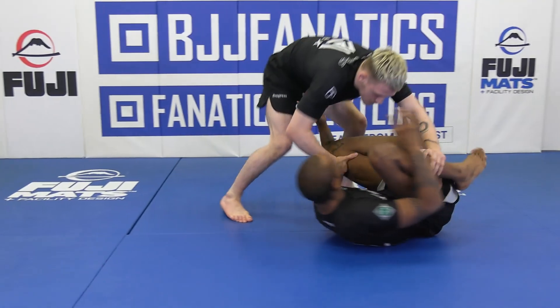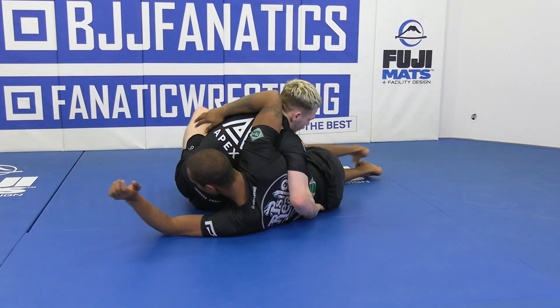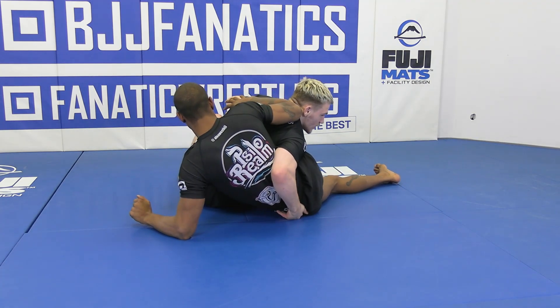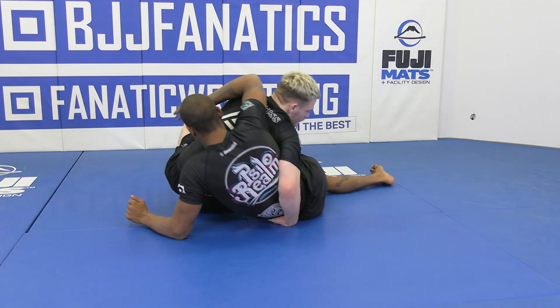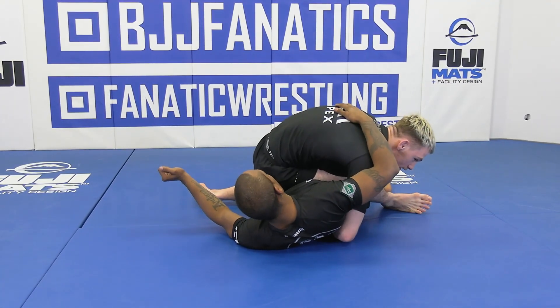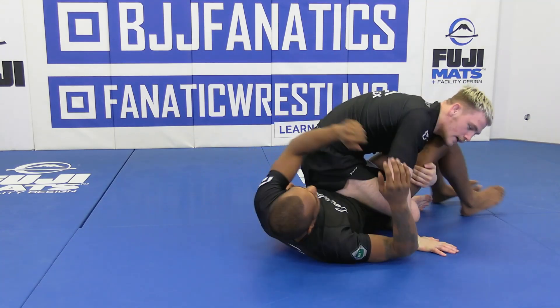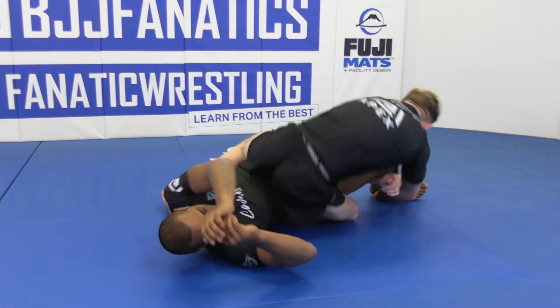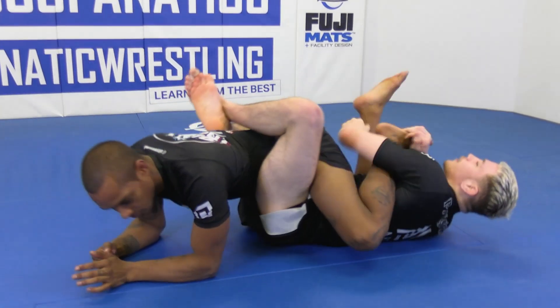So I end up in this position where I've passed and gone to north-south. As he's going in, I can start to catch his hip. If I don't do anything, he's going to start to set up the octopus and chase my back. Now I can start to step my right leg over as my left leg punches to the near-side hip, and I start to scoop the legs. Now I have both — I can even roll all the way through and start attacking the legs from top or bottom.